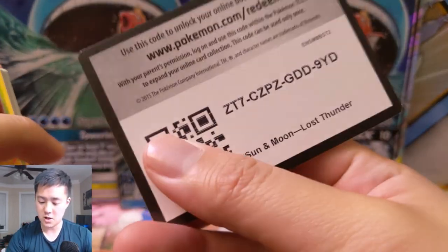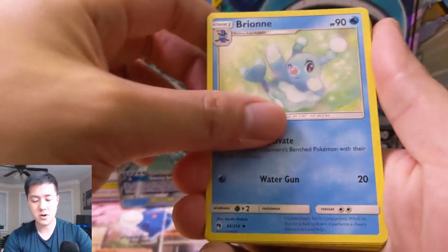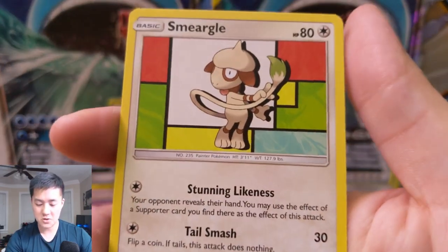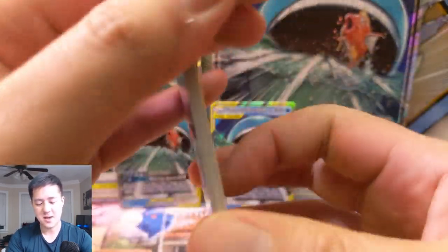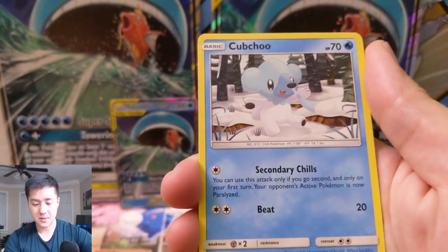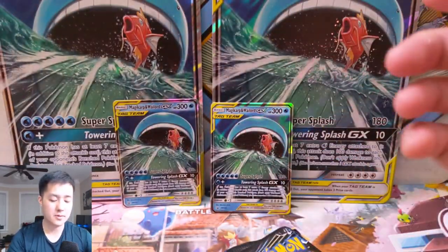Now we're on to Lost Thunder — a very strong set, though Lost March has kind of fallen off the radar. We have fighting energy, Grovyle, Bryone, Trumbeak, Wooper, Jigglypuff, Meowth, Kubfu, Tangela, Professor Elm's Lecture reverse — a very nice card — and a pretty cool Alolan Marowak, though this looks like a recycled art. Next pack: Lugia on the pack card — that'd be a cool pull. Lugia is one of those Pokemon where even if the card isn't great, it'll always be valuable just because he's so popular. We have Kubfu, Alolan Diglett, a Net Ball, Lost March, Chikorita, Tyranitar, and an Electivire.